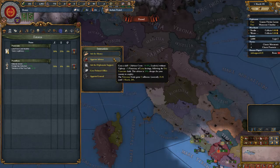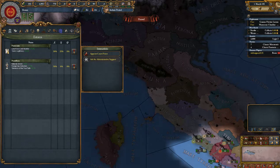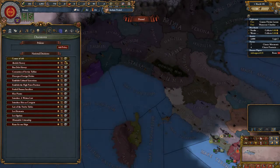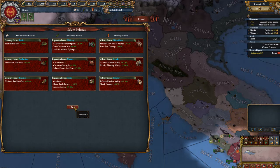Ask for money. Appoint advisor. Appoint court priest. Last thing — well, actually this is not the last thing, but...